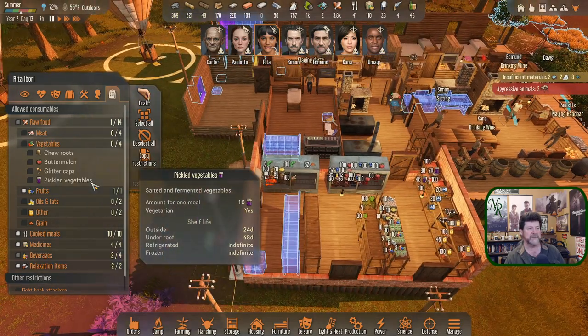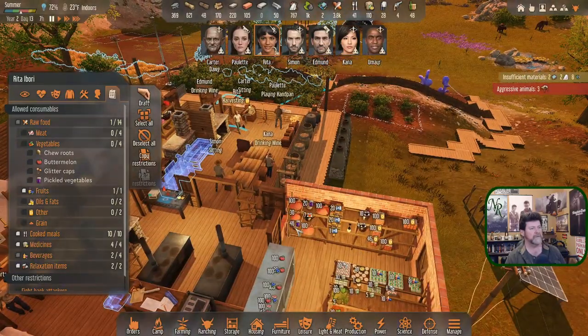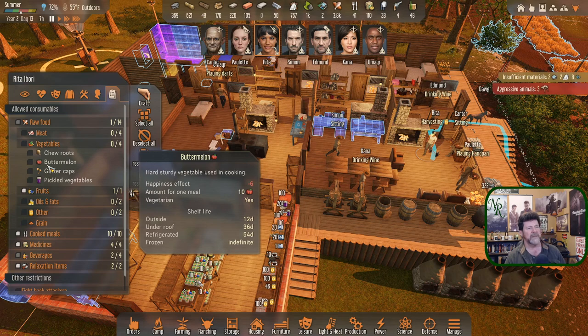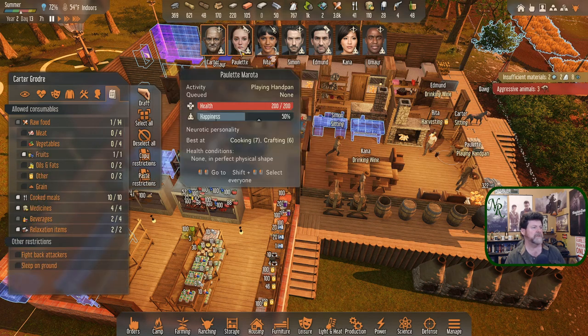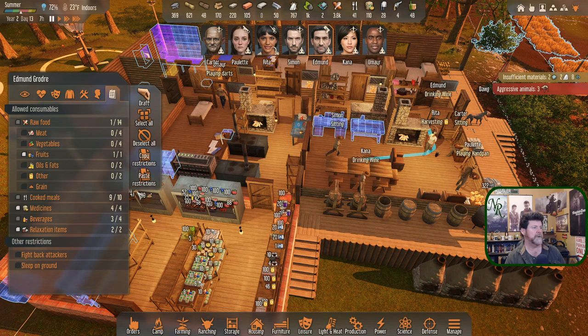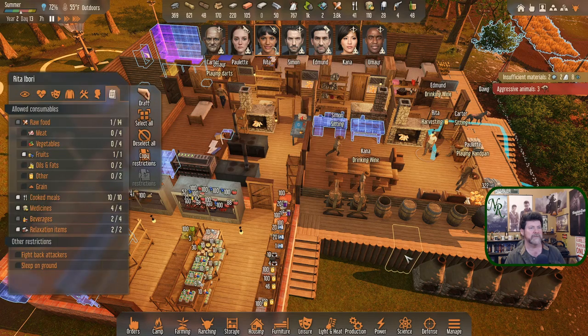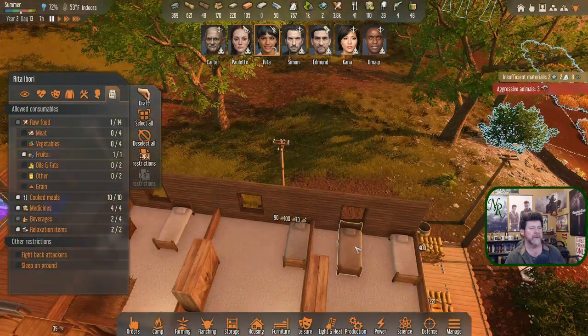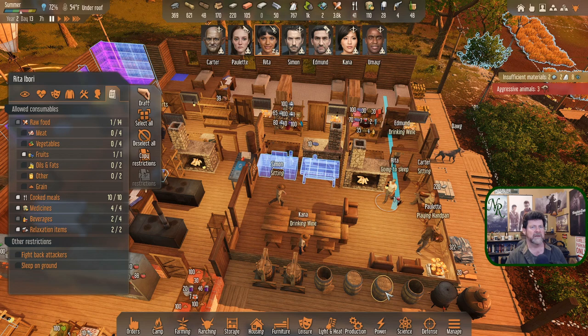Pickled vegetables — we're eating them up faster than I can use them. Twenty and forty-six, that's it, so we'll take those off too. You don't get any benefit from it. The whole point is to eat a good meal and get a plus twelve to happiness while eating that meal. Rita is going out to harvest — why don't you go back to bed? I want you guys at your best for this attack, then we can do whatever after.